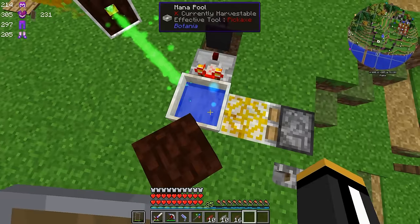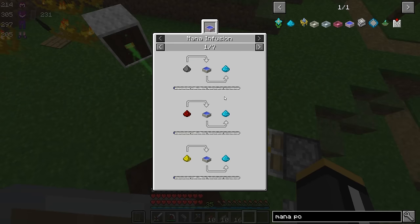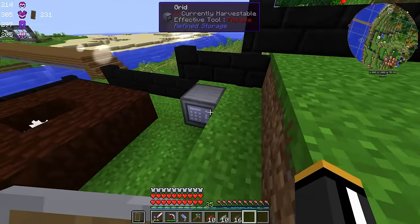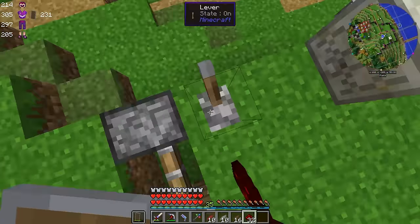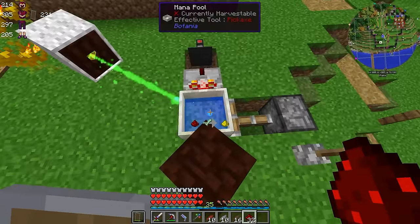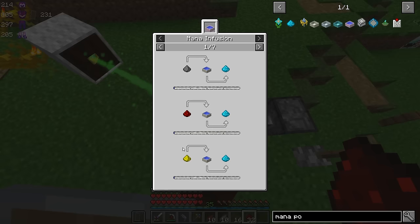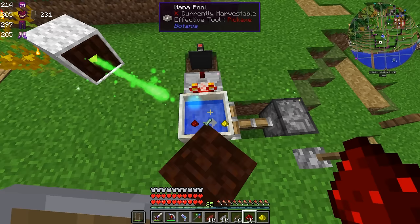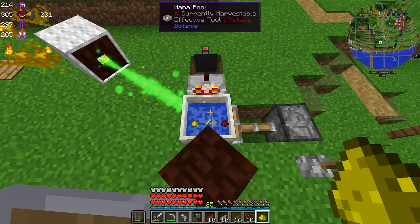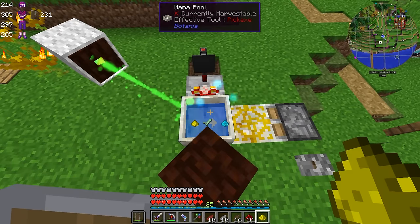I ran into another recipe that I couldn't do because I had the alchemy catalyst, and that is mana powder, which we need for pretty much all of our flowers. If we try to throw a redstone in here while we have the alchemy catalyst, we get glowstone instead. Gunpowder gives us flint, and glowstone gives us redstone so you can go back and forth — but that doesn't help us. Until we get rid of the alchemy catalyst, we can't make mana powder.